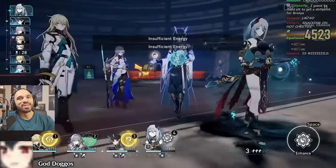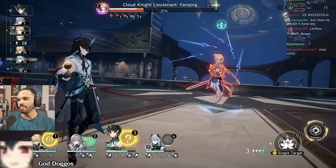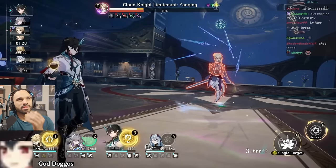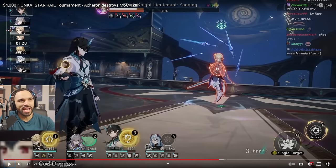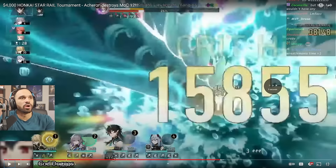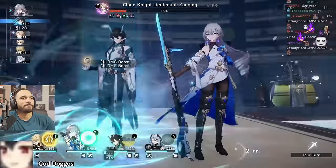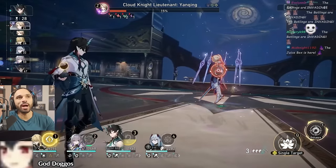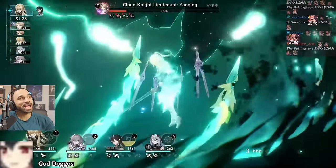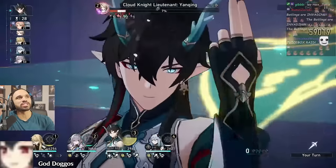Here we go! That Hanya ult has been massive this entire showcase. Imbibitor Lunae should be able to finish that off easy — he has three skill points, an ult from Imbibitor Lunae, plus a Hanya on the enemy's head, that's six skill points total. Bronya brings him back and GGs — Bronya uses her skill, then there it is: another triple-enhanced basic attack. One cycle clear!